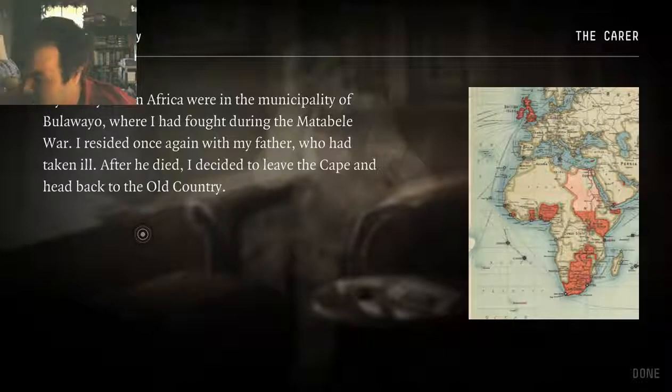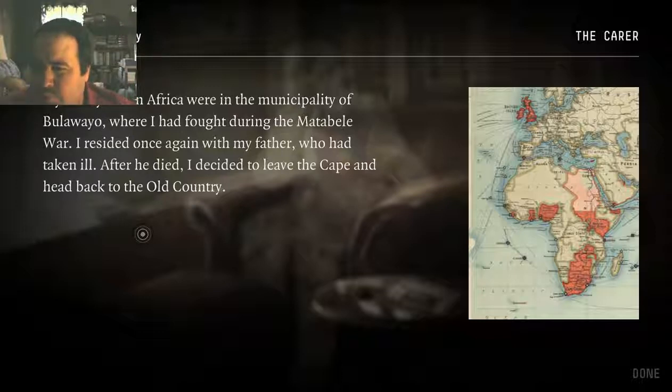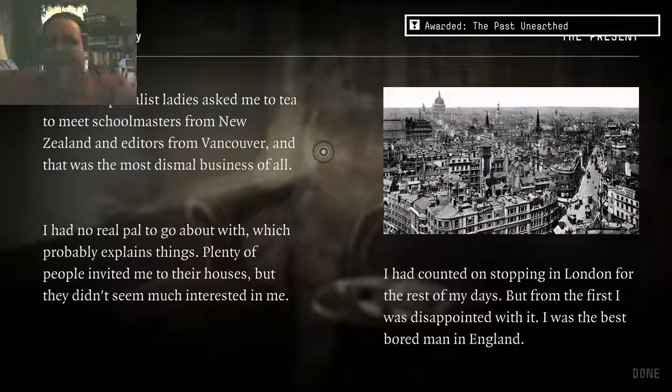The soldier. I served the British forces during the Matabele conflict and was decorated for my role. I served two years with the Imperial Light Horse and was an intelligence officer at Delagoa Bay in the Second Boer War. I lost many friends during those wars. But again, I'm complaining about my lousy life — not those people who died in the mines or the wars. My final years in Africa were in the municipality of Bulawayo, where I fought during the Matabele War. I decided once again to be with my father, who had taken ill. After he died, I decided to leave the Cape and head back to the old country.